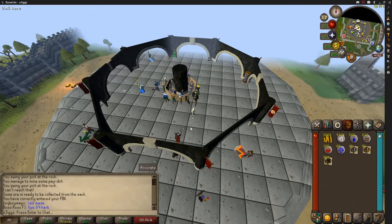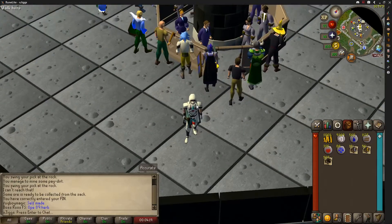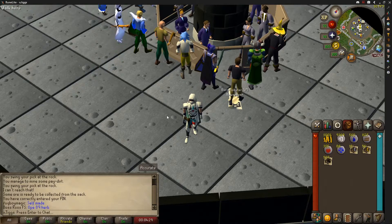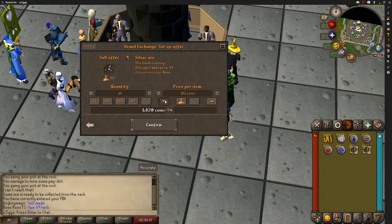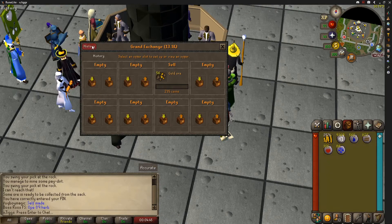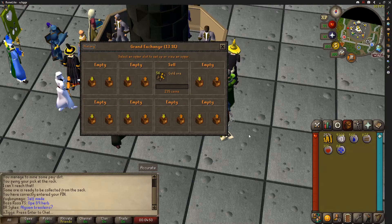Good morning everybody. It is double XP on RuneScape 3, so I will be doing a lot of that today. A lot of questing and stuff will get done on this account. I did some Motherlode Mine last night just to chill out and AFK. I'll sell that and see how much cash we get. Insta-sold those, orders are selling pretty good — that gave us a nice 200k. Might have to do some more AFKing of Motherlode Mine because that's very nice.